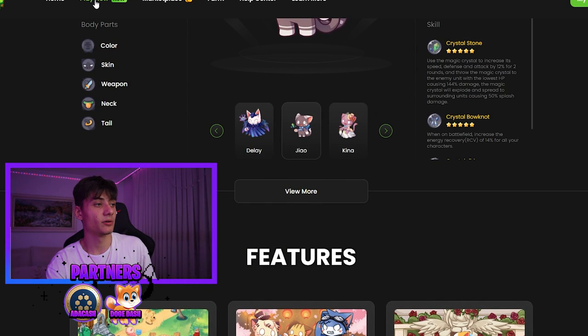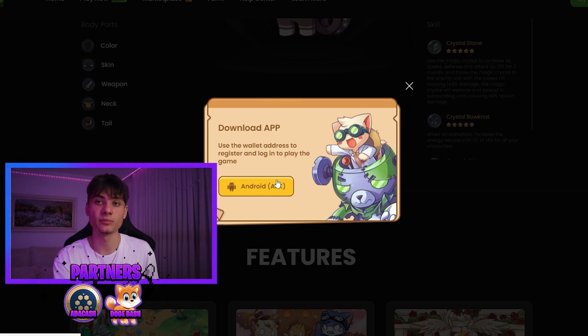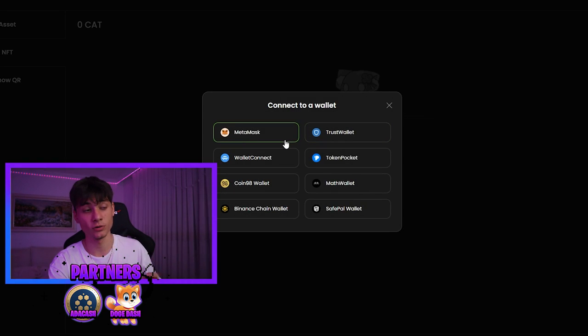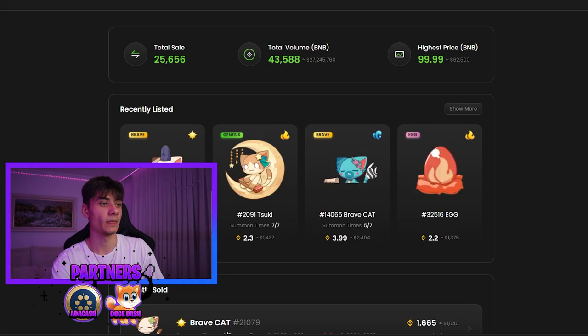At the top there's a 'Play Now' button to download the app - it is on Android. I'm using an emulator because I'm on PC. Use your wallet to register and log in to play the game. You can click on login and join with MetaMask, Trust Wallet, or whatever wallet you have.